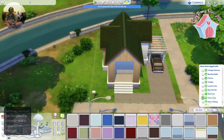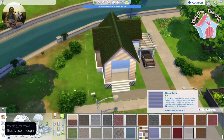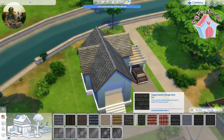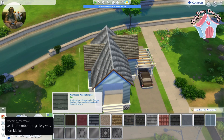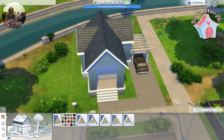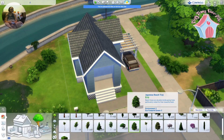I'm also just using the Base Game and Tiny Living to do all of these. So if you want to download them, those are the only two packs you need. The Base Game is free right now, and if you're looking for a starter pack, Tiny Living is one of my favorite ones. It's one of the stuff packs, so it's only like $10 or something like that.